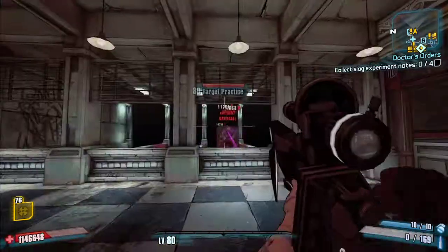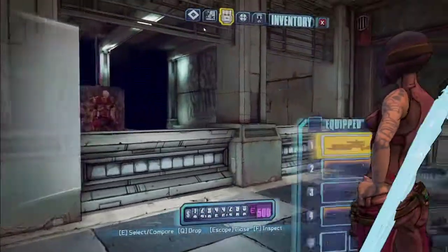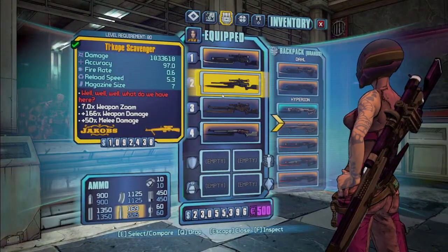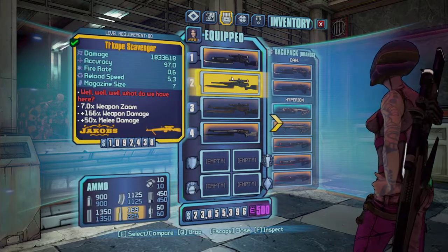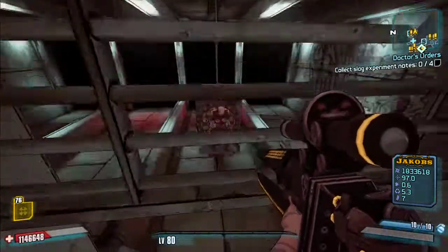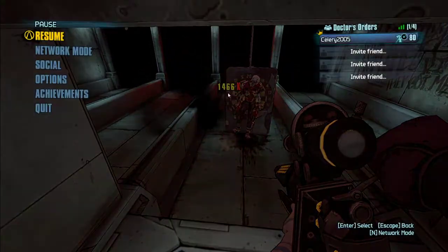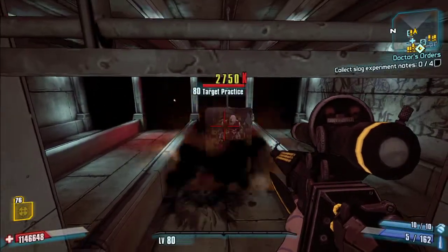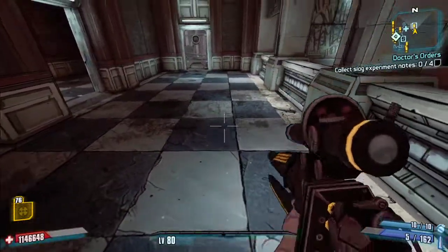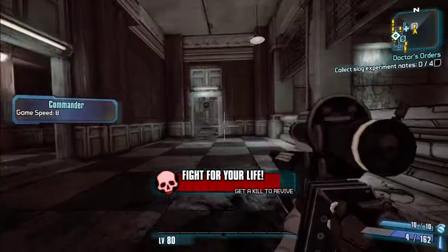Now a slightly more interesting one — the Scavenger. It does explosive damage with splash damage. When you shoot, it fires a tiny little projectile that does self-damage — I did not know that.